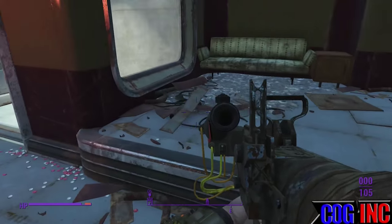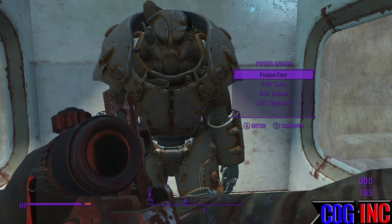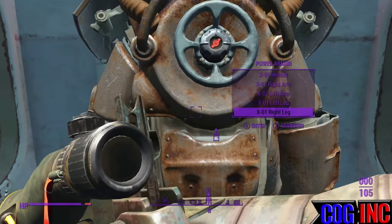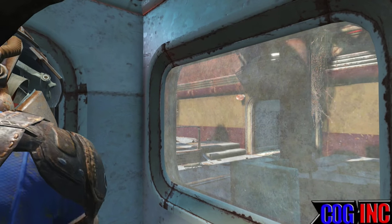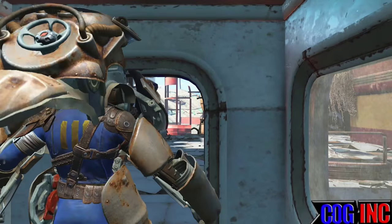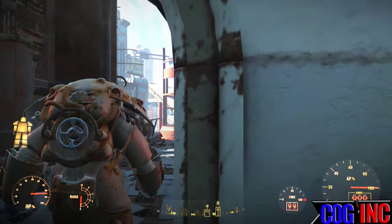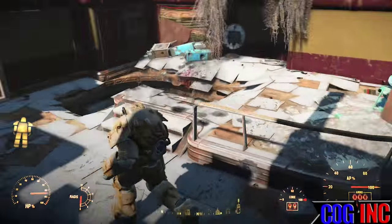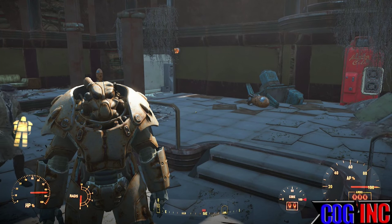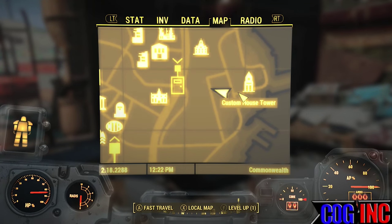Once you defeat them, you're going to need to activate both of those switches on the right, and here is the X01 power armor. You should probably be around level 20 to come to this area — the power armor will spawn here. That's the first location of the X01 power armor.